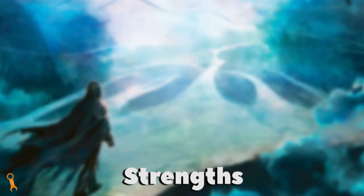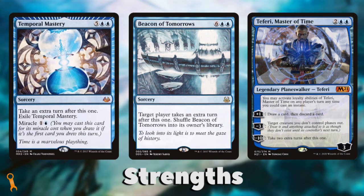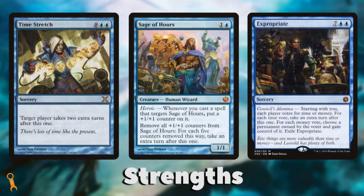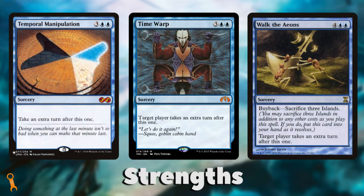Yet another unique blue effect is that blue gets to take extra turns. No other color gets this ability regularly, and you could easily fill 25% of your deck just with extra turn spells. These effects are busted, especially in Commander. Taking one extra turn with blue's card advantage resources puts you miles ahead of opponents and breaks core game parity.